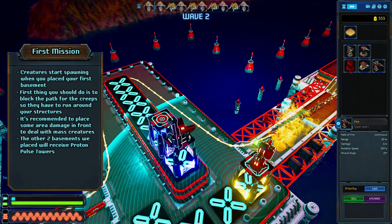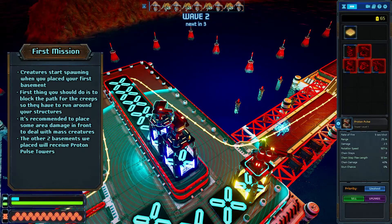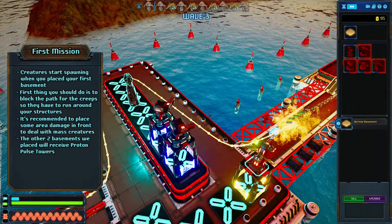We are speeding up the game since we are ready for the waves. The first wave arrives, and as you already noticed, they are weak and fall quickly to area damage. We now gained enough gold to place our second proton pulse tower.